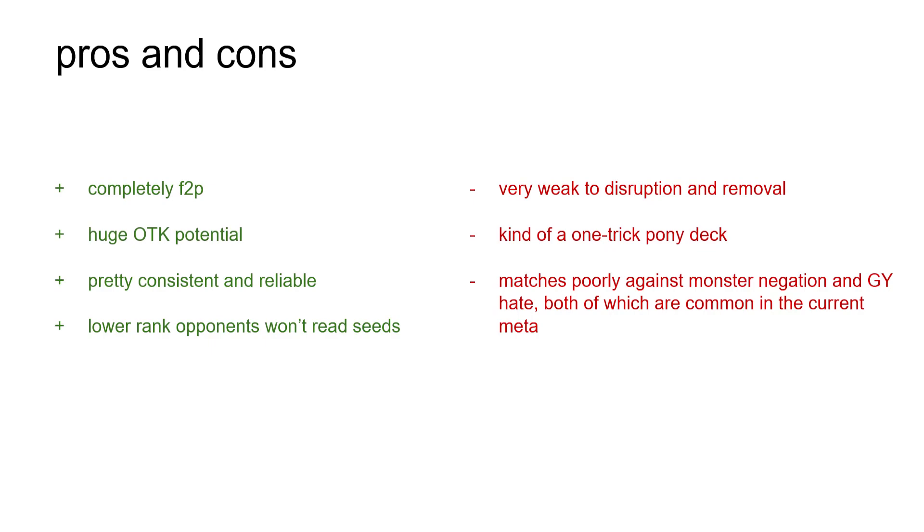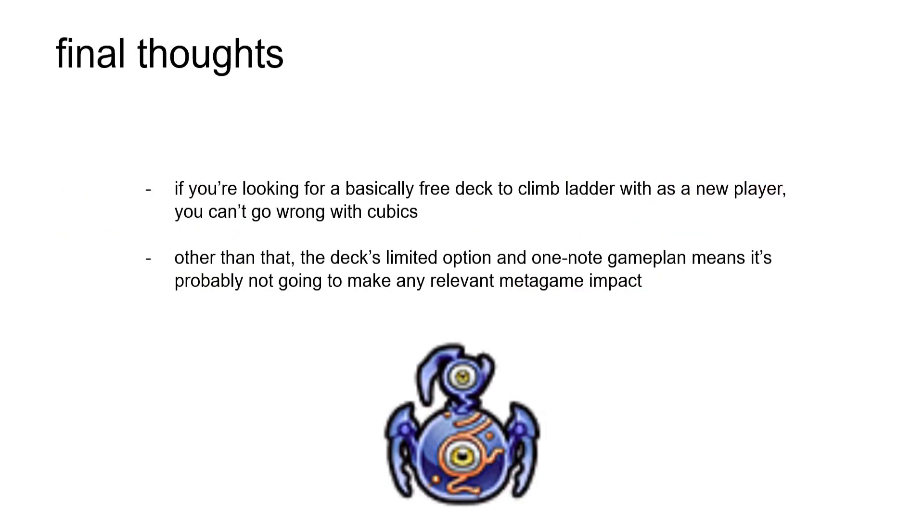Pros and cons of the deck, for the time being at least. As mentioned, this deck is completely free to play and does have some potential. The newly added Crimson Nova makes it pretty easy to OTK with, and the Cubic backrow makes the deck pretty consistent and reliable. Plus, there's always going to be players who won't take the time to read Vjam, foolishly attack into it, and then make a thread on Reddit complaining about how broken Cubics are. As for the cons, the deck is a one-trick pony, and those tend to lose to disruption pretty easily. It's kind of like Galaxy Eyes in that regard — a glass cannon deck that falls to monster disruption and graveyard hate, both of which are really common nowadays. All in all, Cubics are a great free-to-play deck to climb the ranks as a new player, as long as you took the time to unlock and max out Aigami and Serra beforehand, but it's too one-note to really outperform the current or future top decks of the metagame. That said, there's still a lot of potential behind the new Emperor Advent skill, which will likely become the definitively best Cubic skill in the upcoming months.